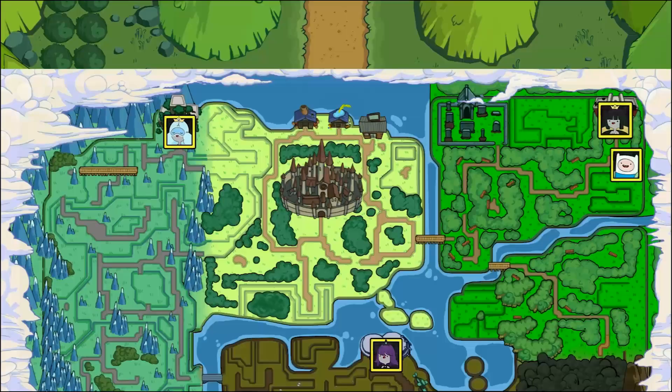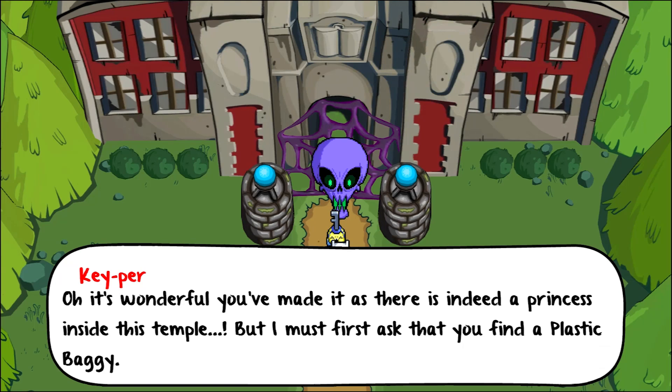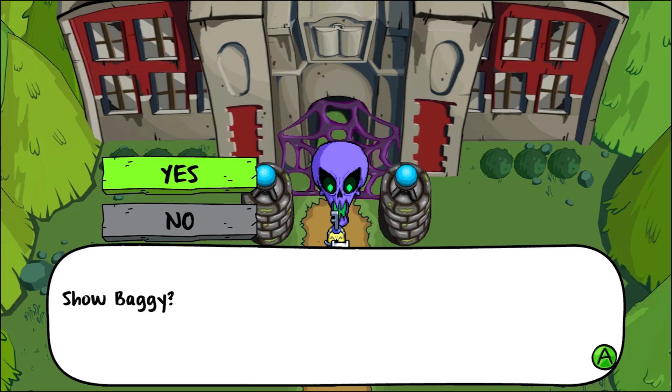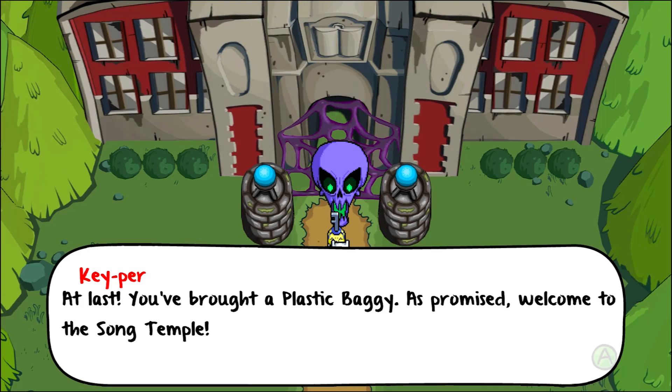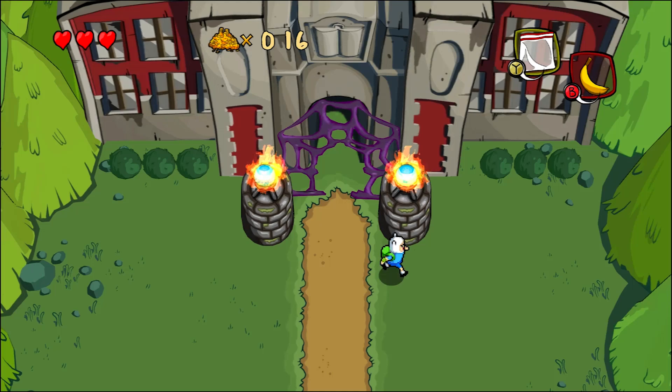Keeper says: 'It's wonderful you've made it, as there is indeed a princess inside this temple. But I must first ask that you find a plastic baggie.' We got one — show him the baggie! He says: 'At last, you've brought a plastic baggie. As promised, welcome to the Song Temple.' Why do I need a baggie to get in here? Well, I guess it's just gear gating. The plastic baggie is apparently good for destroying skulls that block temple doors. Okay, I'll go with it. Let's head inside.